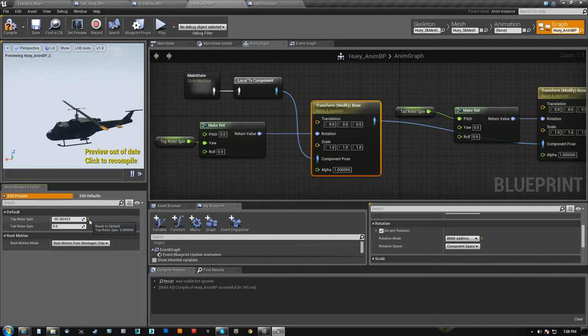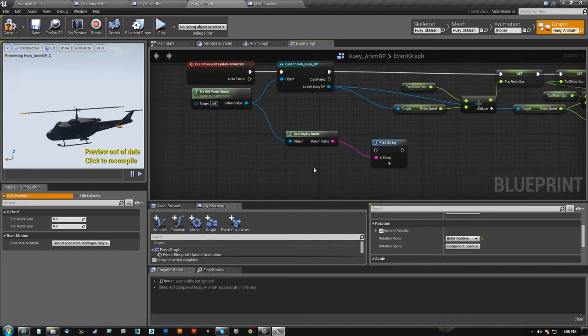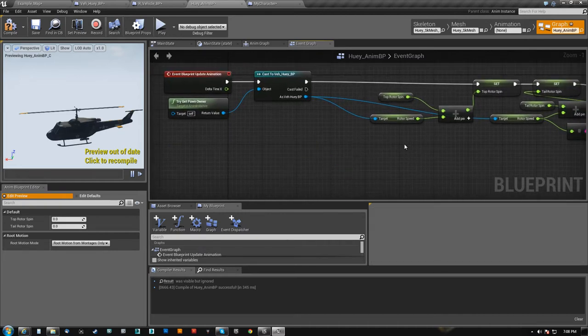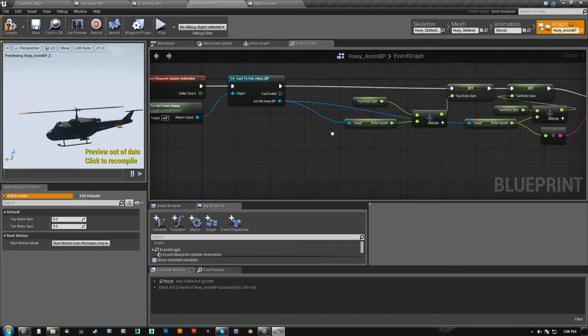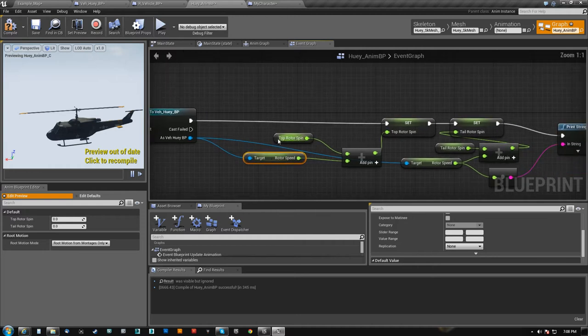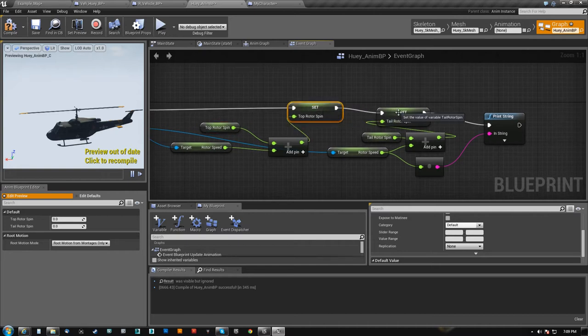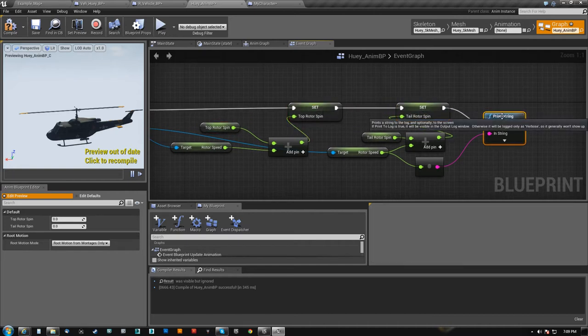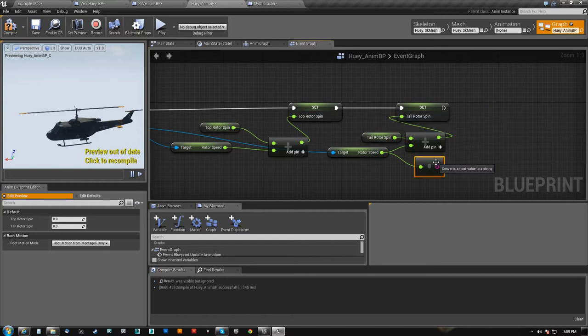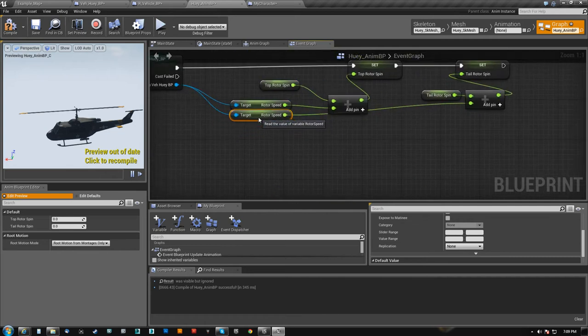The way that I got them to keep spinning was in the event graph, and it's pretty simple. I get the rotor speed, I take my top rotor spin — which is whatever the variable is at this moment, which at the beginning is zero — I add the rotor speed to it, and then I set it. I do the same exact thing with the tail rotor using the same variable.